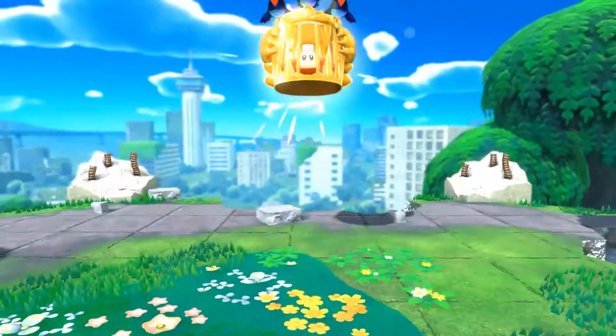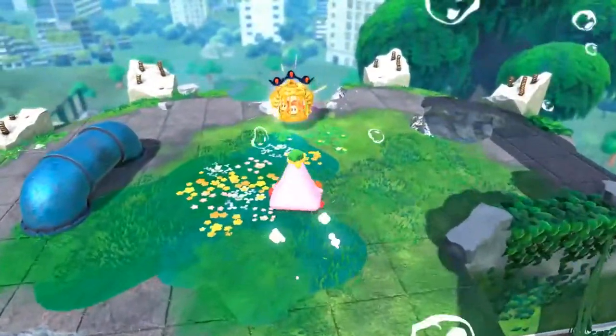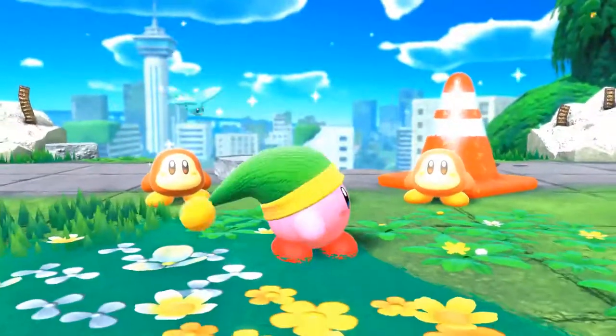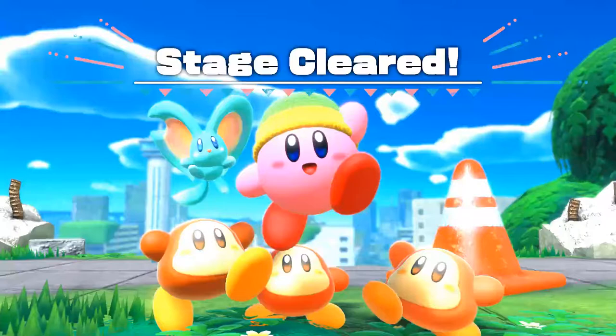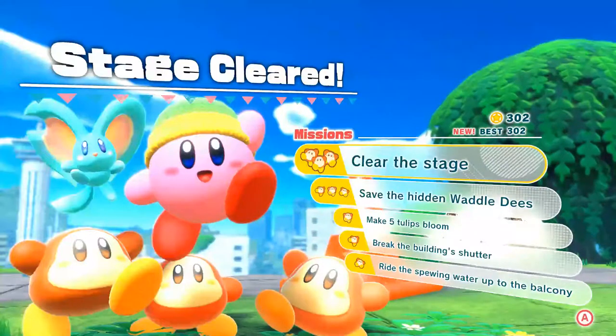And that's gonna wrap it up for this level. As you'll know when we finish off here, we had completed all the missions, which is absolutely fantastic. Save the hidden Waddle Dees, make five tulips bloom, break the building shutter, and ride the spewing water up to the balcony. Fantastic job.